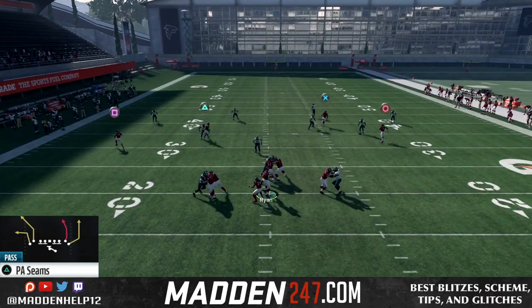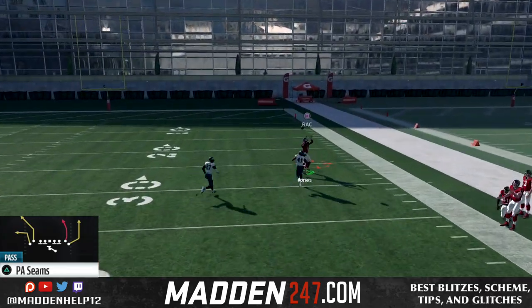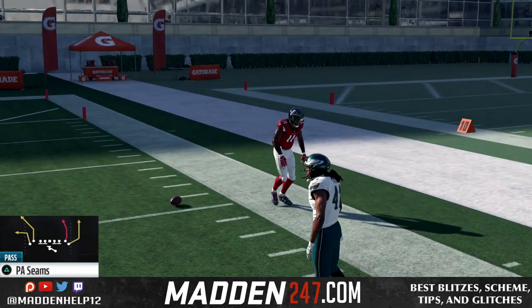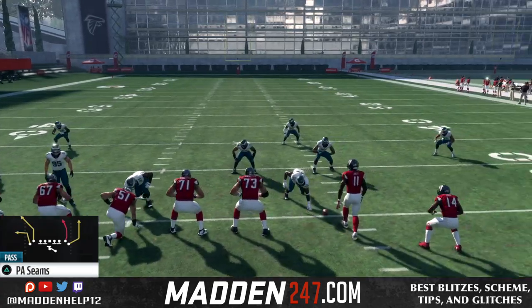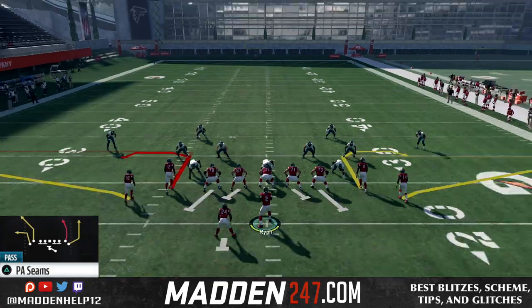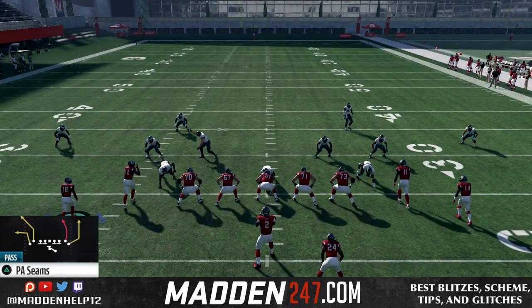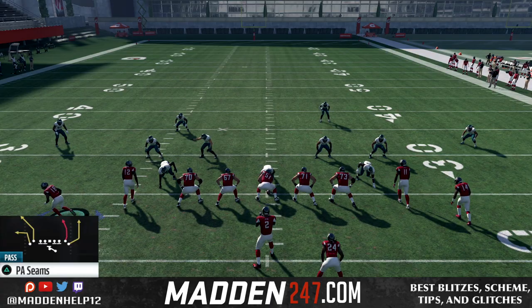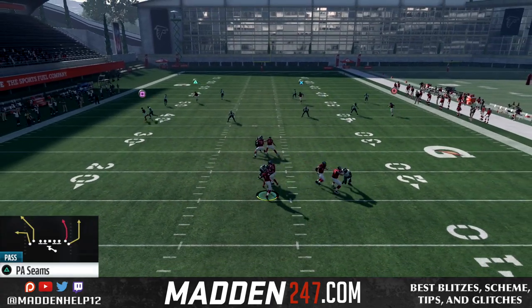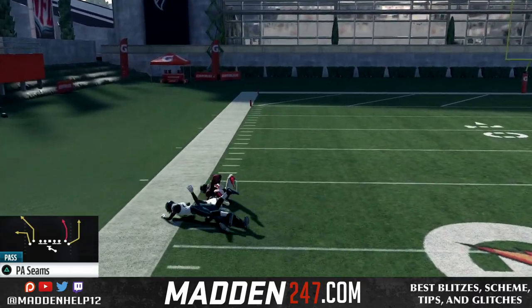The main thing is you want to be on one of the hashes. If you're not on one of the hashes, do not do this. From the left hash, you want to throw it to the right, and from the right hash, you want to throw it to the left. If you are in the middle of the field, or you do it to the wrong side of the field, that cornerback is going to bail automatically. So we have Snoo in the slot here, and we're still going to be able to bomb him because he's faster than a tight end. Make sure you are on the hash, and make sure that you're throwing it to the wide side of the field.